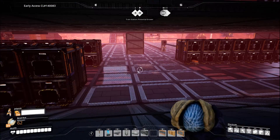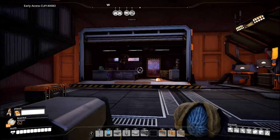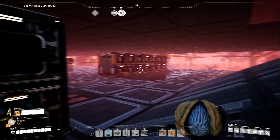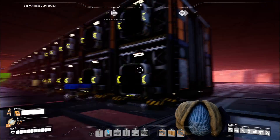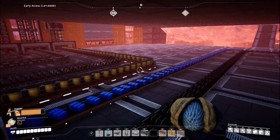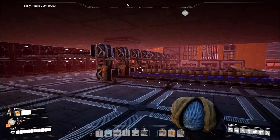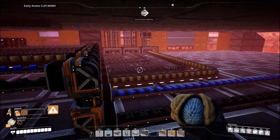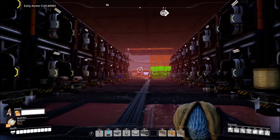And here this ramp leads to the basement. Here's my little working area. And a storage room. I'm quite happy how organized this back of the storage container looks.